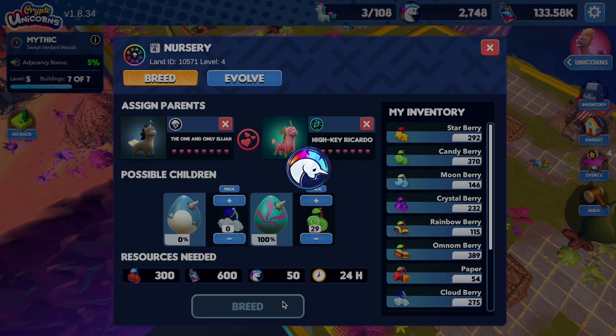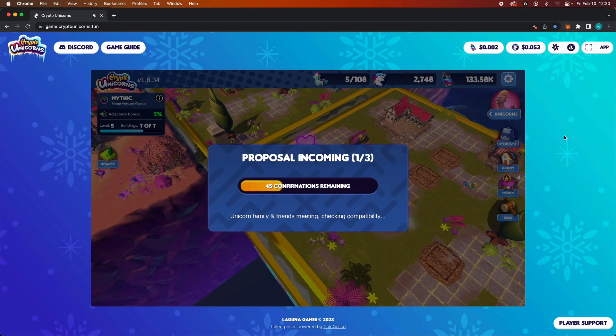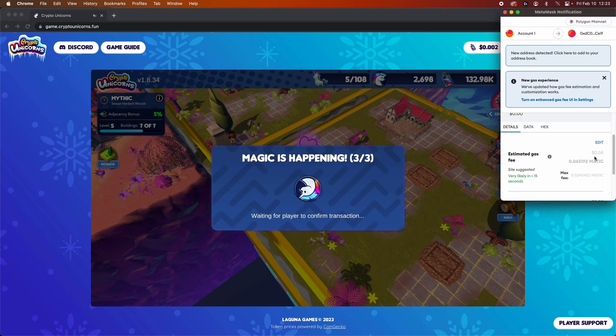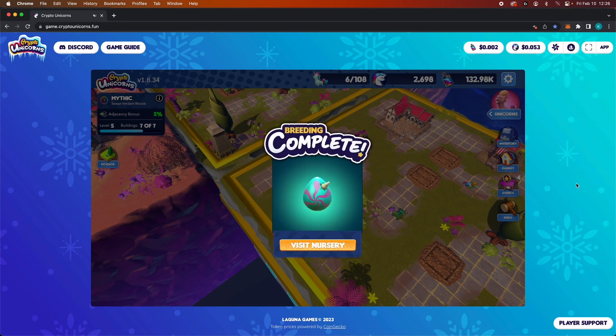After clicking that breed button, you'll have to wait 24 hours before you can collect your egg. It doesn't matter if you have the maximum bonus adjacency — breeding unicorns will still take 24 hours. A whole day! Quite tiring, right? Maybe that's why they needed those berries!